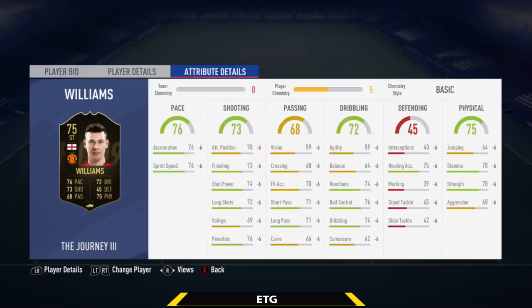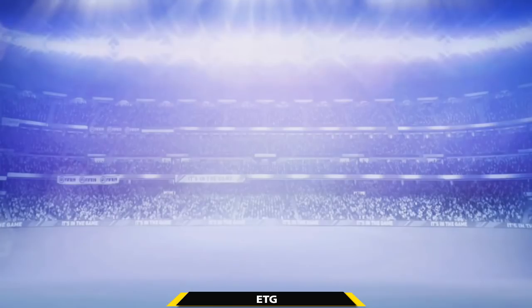Those right there are the in-game stats of Williams — again, not bad, but I don't see too many people using him. He doesn't have any stat in the 80s, so that's actually a pretty terrible card. Maybe people might use him for an SBC, but what's the point of completing the Journey just to use these cards for SBCs?